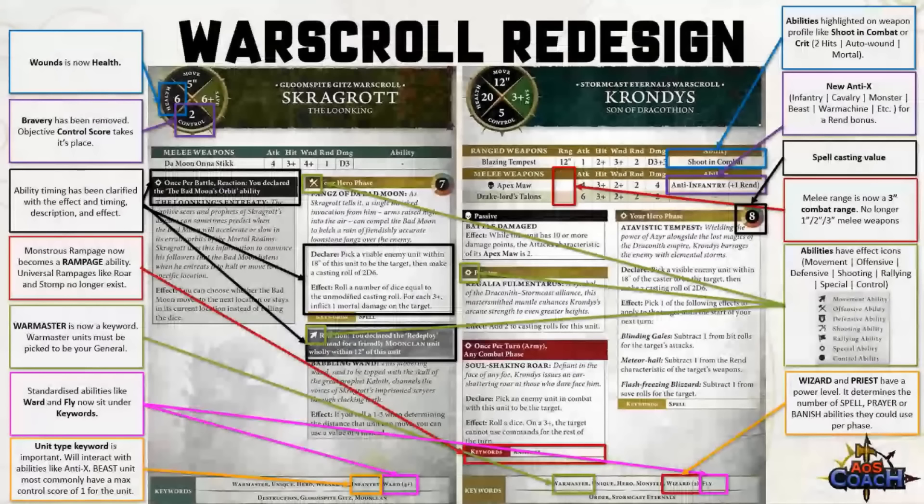Let's start with the humble war scroll that you'll notice has had an overhaul. The wound characteristic is now known as the health characteristic, which will make the terminology a little cleaner. There has been a flow-on effect — you now suffer damage rather than wounds, and you inflict mortal damage rather than mortal wounds. Bravery has been removed, so no more Battleshock tests at the end of the turn. In its place you will see an objective control score, which is used to determine who controls the objective.